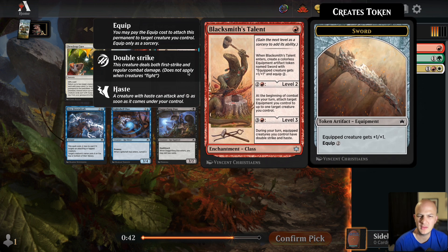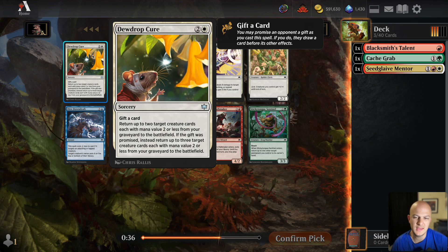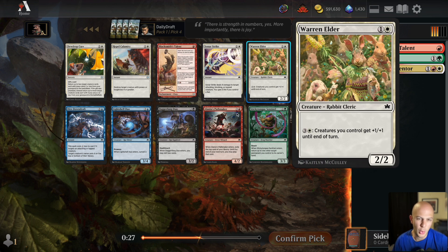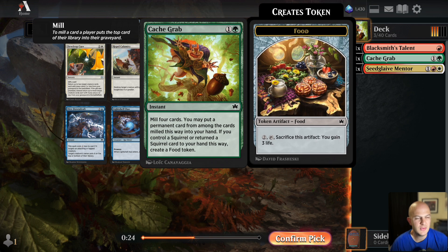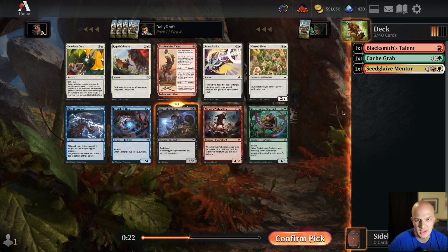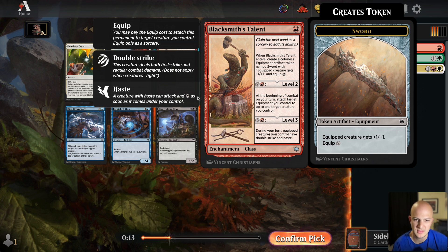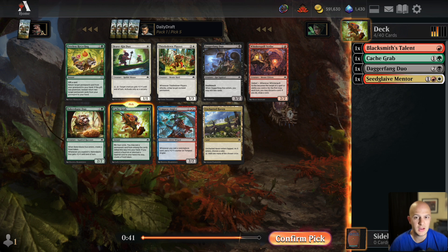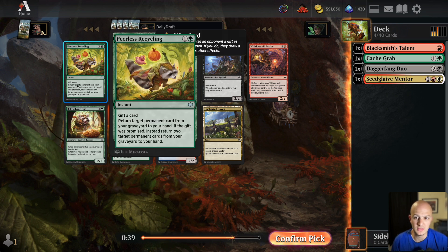A Dew Drop Cure isn't the best thing. Repel Calamity could be playable in a red-white lord-of-the-ground deck. Warren Elder is not horrible. I'm wondering if I should take the Dagger Fang Duo to go back toward the Cash Grab life. I'm not liking a lot of my red-white options here and I wouldn't play a second Blacksmith's Talent, so I'll hedge my bets and take the Dagger Fang Duo. We get rewarded because there are a couple of red-white cards but also a lot of green-black cards here too.